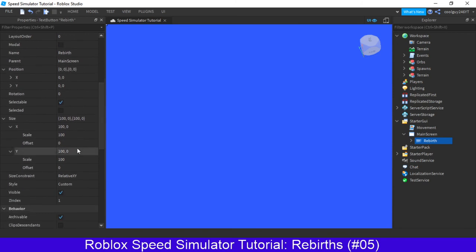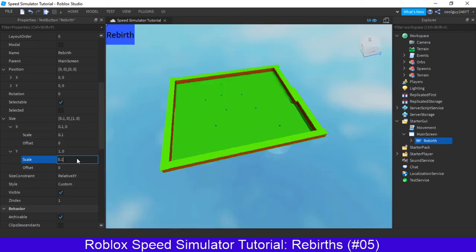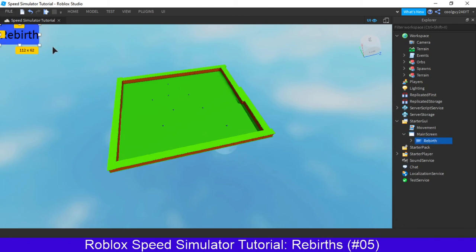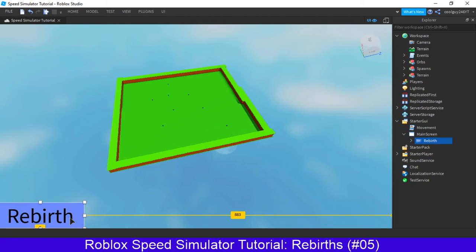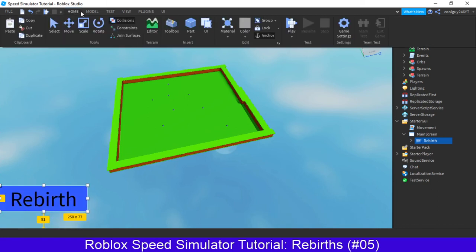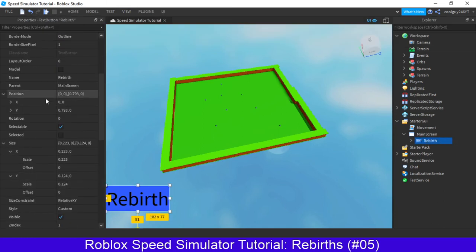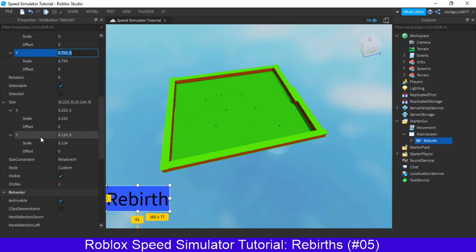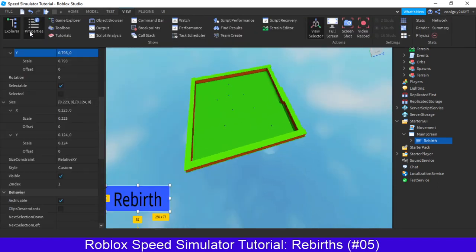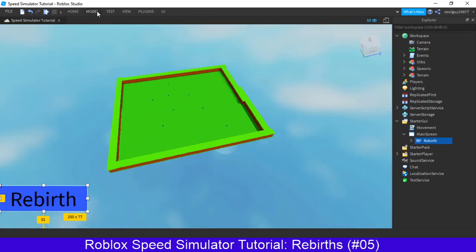That is huge — yours shouldn't be that big, I don't know why mine is, because the scale is at 100. I'm going to do another video in the future on making UI look good, but for now just put that wherever you want. Click on the rebirth button, and on the position make sure the X offset is 0. Make sure the offset is 0 for both position and size. This means that no matter what the size of the screen is, your button will always fit there — otherwise it'll be going everywhere.